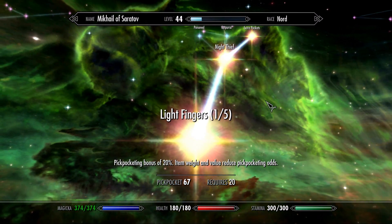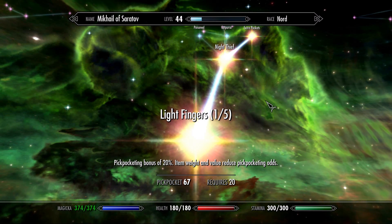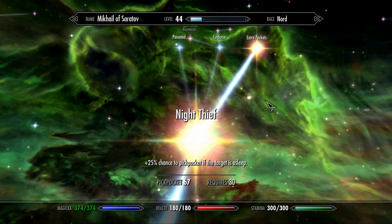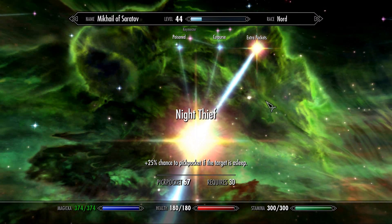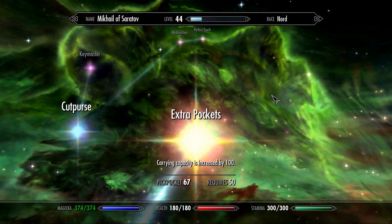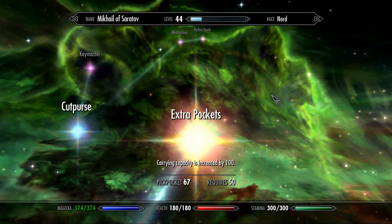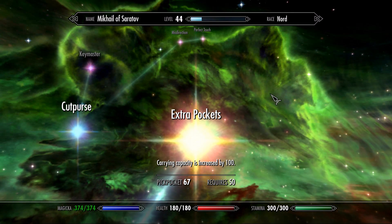Light Fingers gives you a pickpocket bonus of 20%. If you invest in it up to 5 skill points, you will get a 100% bonus. Night Thief gives you a plus 25% chance of pickpocketing when the target is asleep. Extra Pockets is a skill usable for every character, not only for thief-based characters, which increases carrying capacity by 100%. It's a gigantic amount — it's about a third of what you're given at the start of the game.